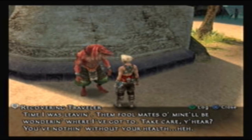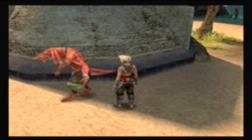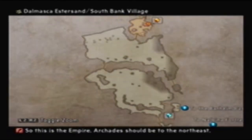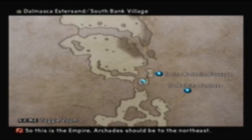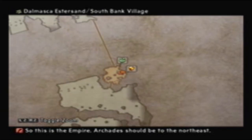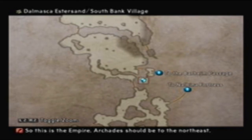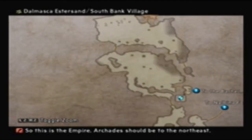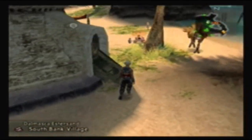'There's more than one way into Barheim Passage - I hear there's another entrance somewhere in the Estersand. Good luck finding it.' Now that we have the key to Barheim Passage, in theory we could head back the way we exited. He saw that there was some sort of beast - I was thinking Flame Mare, but that was before we got sent to Barheim. There's probably some sort of optional boss or something lying in wait for us.